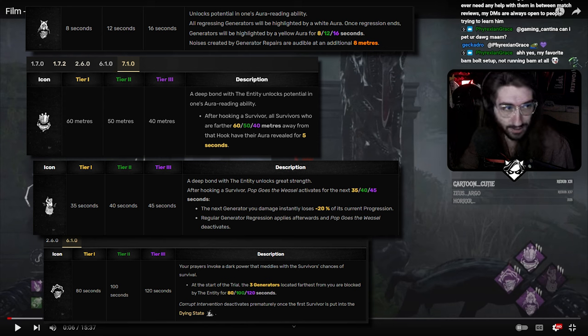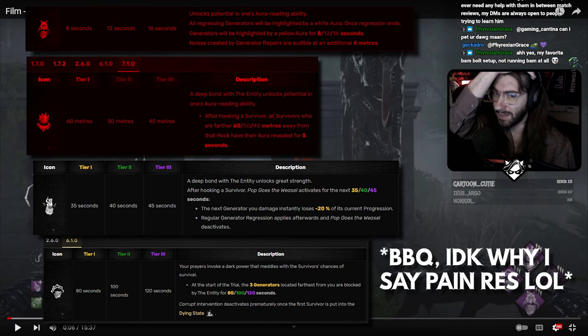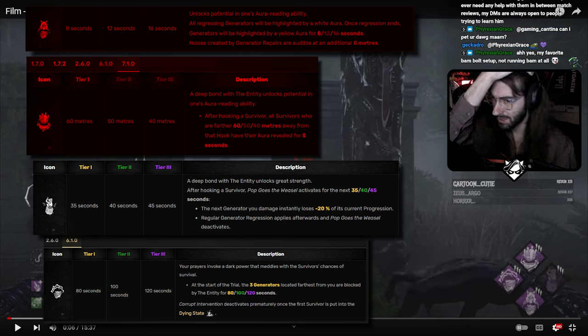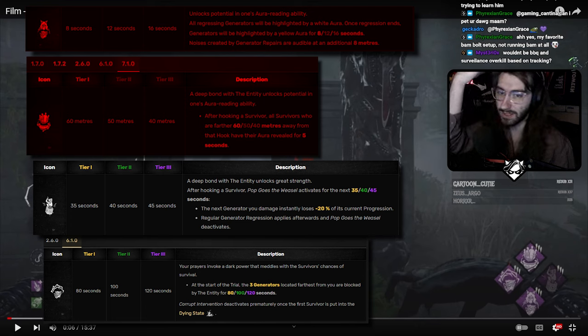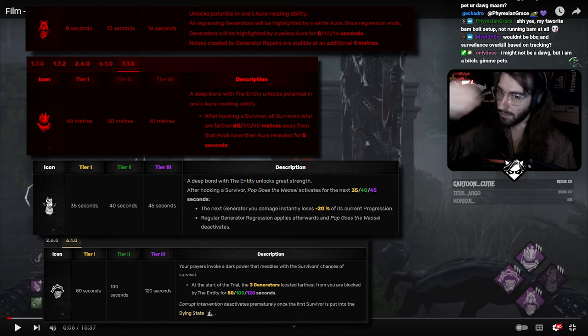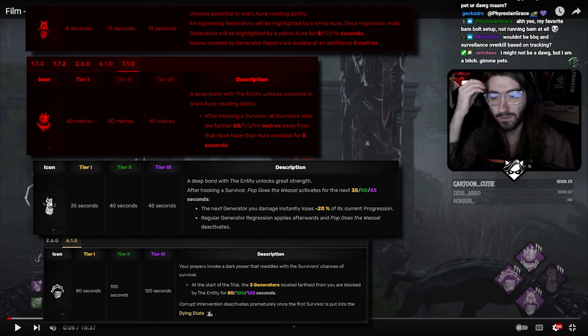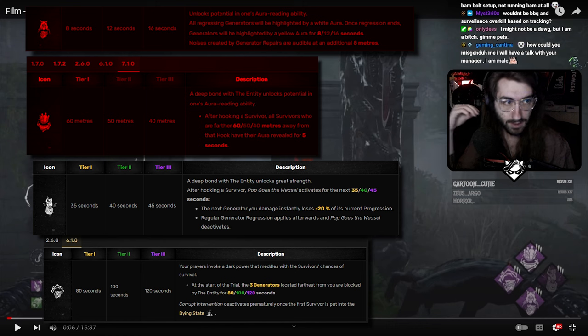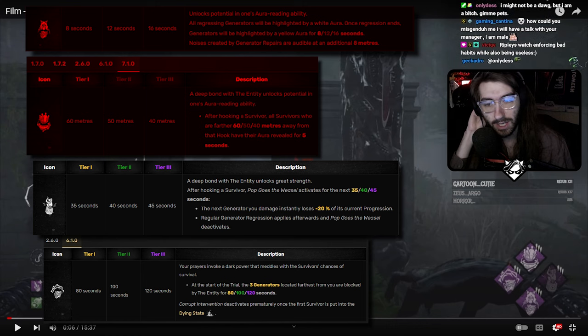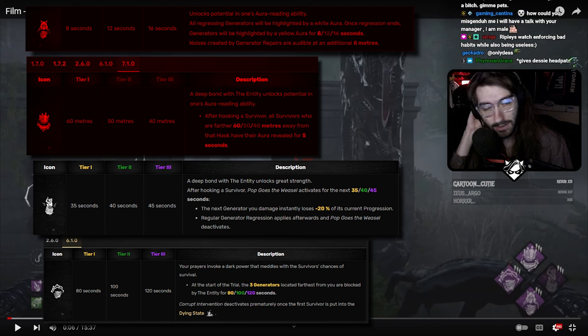The build is mostly good but kind of redundant. Pop and Corrupt are fine, but Painters and Surveillance kind of fill the same role, and if you already have Pop it's overkill — you don't need both Surveillance and Barbecue. I would swap out one of these info perks for something else. You already have Self-Destruct Bolt, so maybe throw on Bamboozle to block the window and vault it faster. Or keep Surveillance and add another slowdown so you can see when a gen is progressing or regressing.